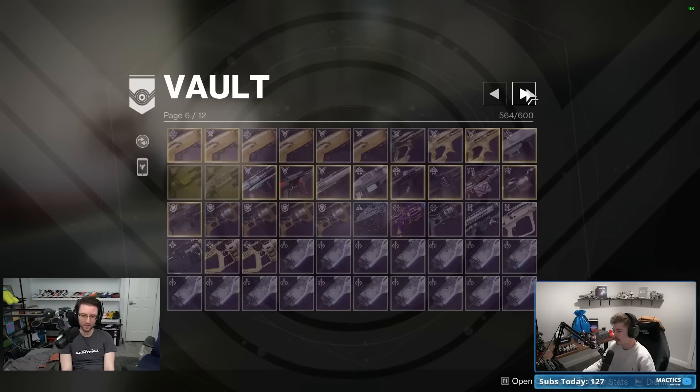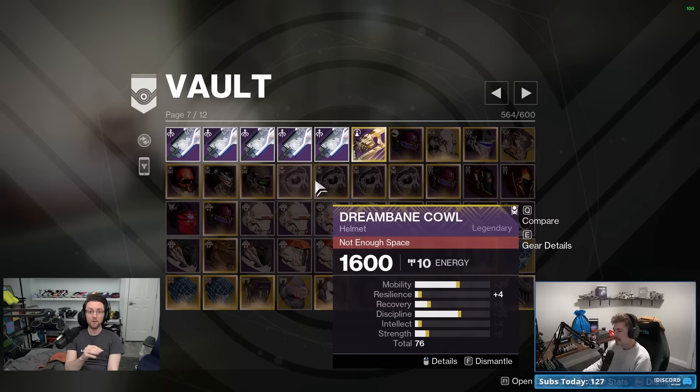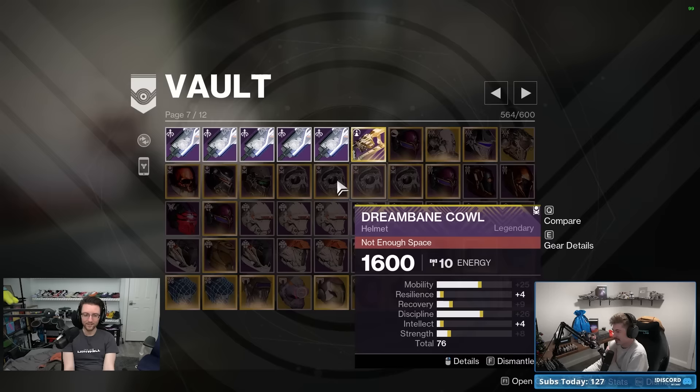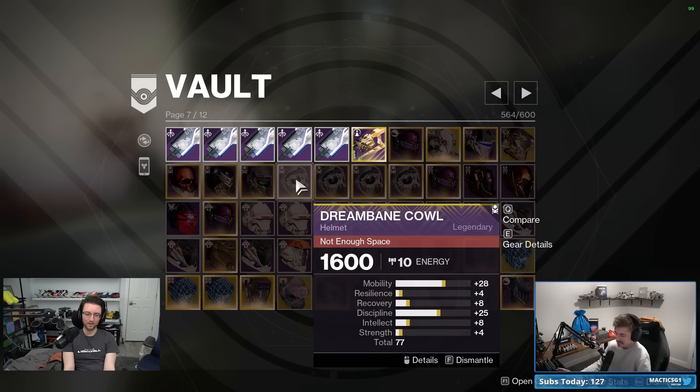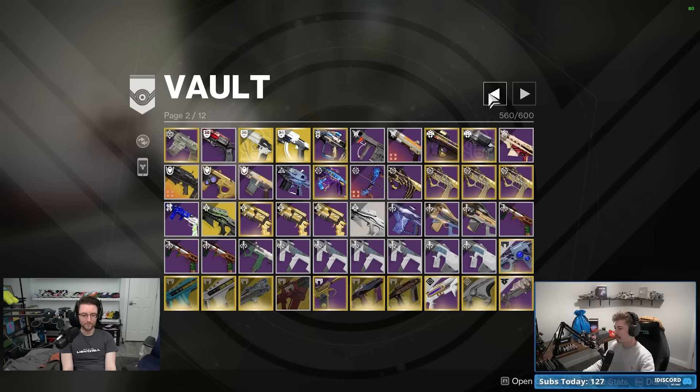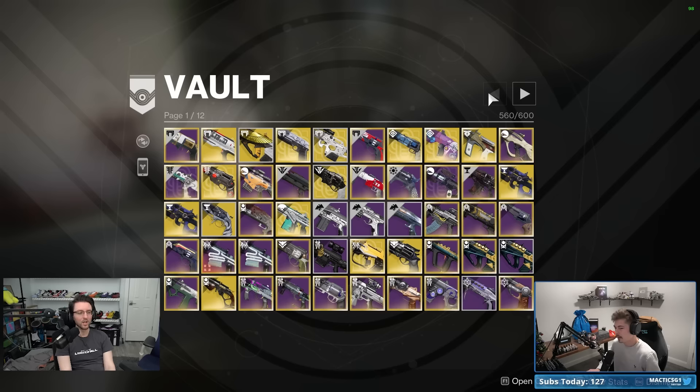There were some pieces I upgraded to nine out of ten energy thinking they might appear in a build at some point. Looking at these four Dreaming City gauntlets all sitting at 1600 — that means I've clearly never touched them in years. That's a good litmus test for viewers too: scrub through 1600 items and wipe them without needing to compare every individual stat point.